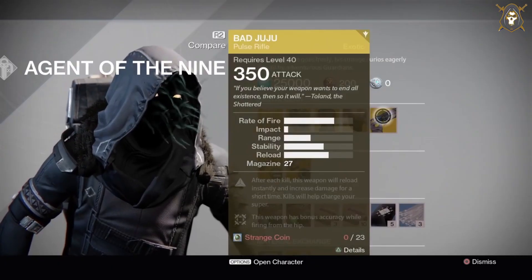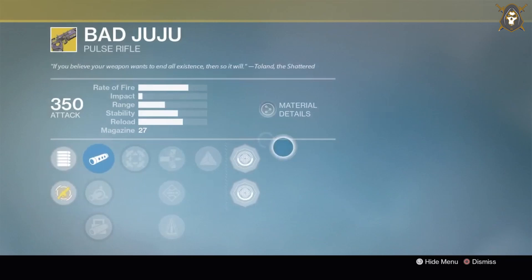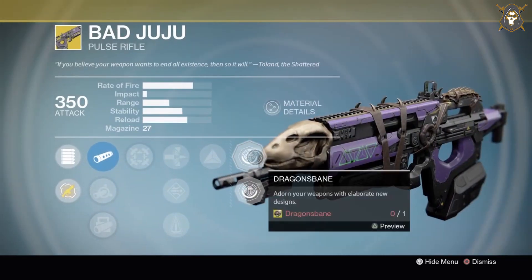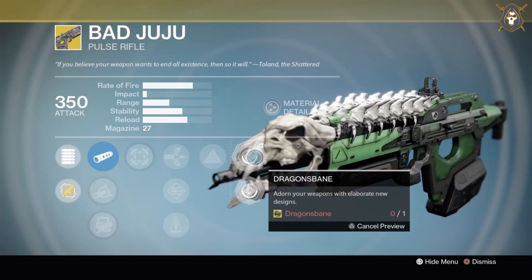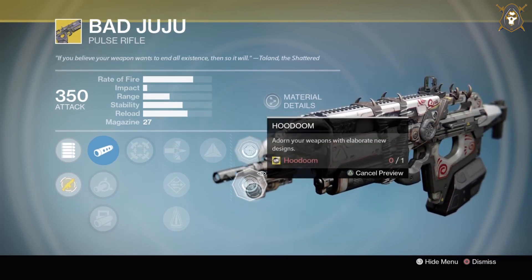He's got the Bad Juju pulse rifle for 23 strange coins. Here is what the weapon ornament looks like, and here is what this other weapon ornament looks like.